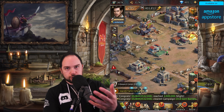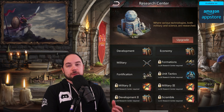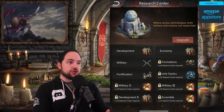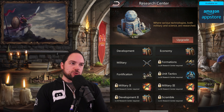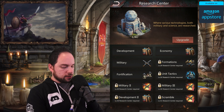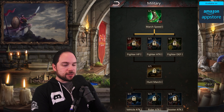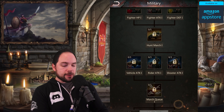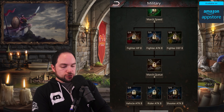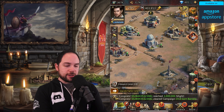In addition to training troops and headquarters, one building I really want to highlight is the research center, because research is critical to how your units perform. You may have a higher tier of troop, but with better research you will wreck your enemies. Research ranges from development, economy, and military, with many tiers — some requiring a level 31 research center. At the basic level, military research increases attack, march speed for specific units, march size, and so on. You'll ultimately be resource-gated and have a number of choices to make.